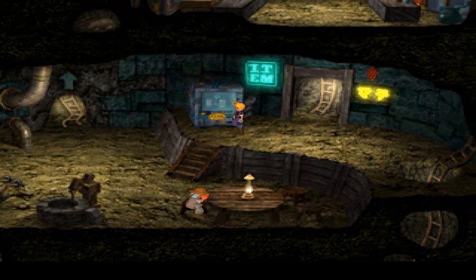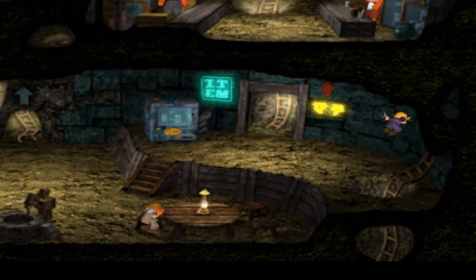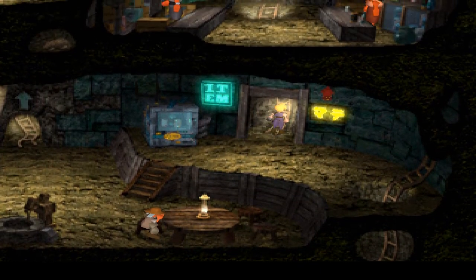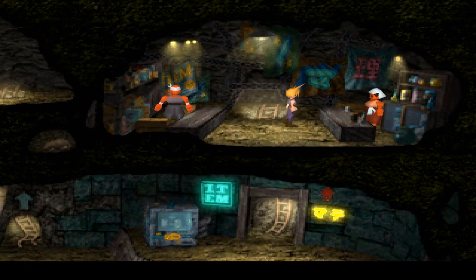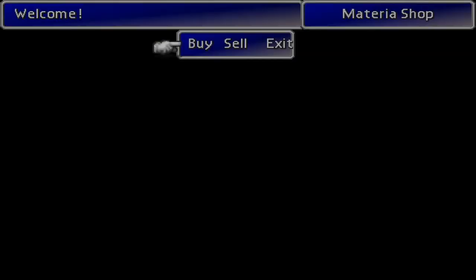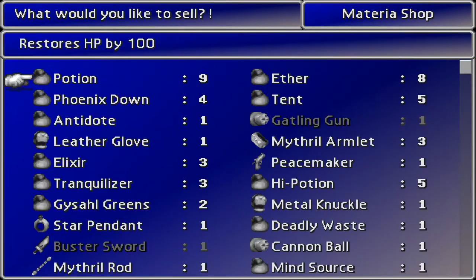It says it's an item shop but I don't seem to be able to interact. Materials shop - fire, lightning, ice, restore. I've got all of these already, I've got two of some of them. What about selling? Let's sell like half these potions and some of these ethers - I'll be fine with that.